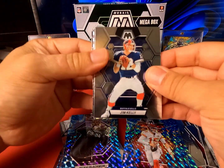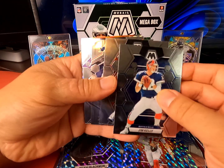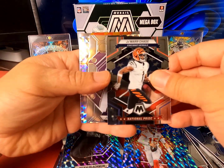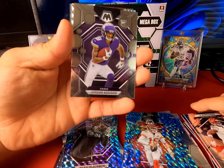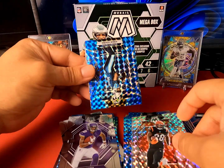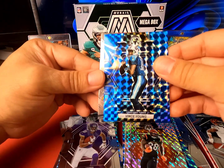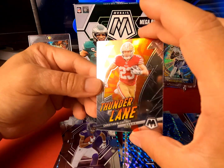Second to last pack: we got Jim Kelly, Christian Okoye, National Pride of Jamar Chase, Jordan Addison true rookie, Joe Mixon, Vince Young, and then Thunder Lane Christian McCaffrey.